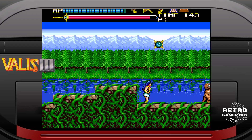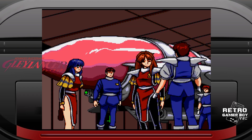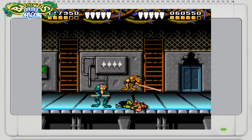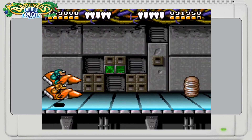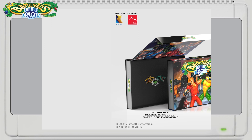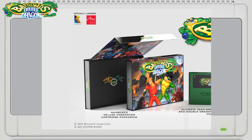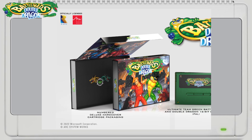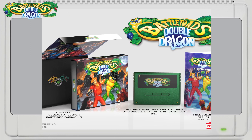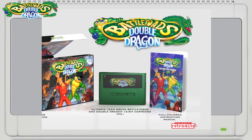RetroBit have been on fire this year with their releases of classic games, and they are ending 2022 with a bang. For me, this game goes beyond just a simple re-release — it's more like a collector's edition. It's been officially licensed from Rare and Arc System Works and has some amazing presentation. The game comes with a deluxe hardcore cover box, a full-coloured instruction manual, and either an NTSC or PAL special edition cartridge. This will look amazing in your collection if you never had this game or you love collecting for the SNES — this is the definitive edition of Battletoads and Double Dragon for you.